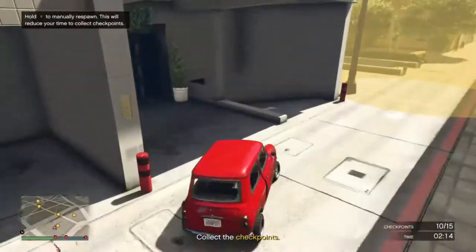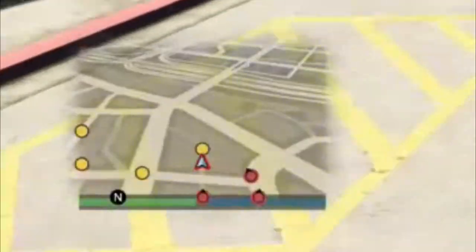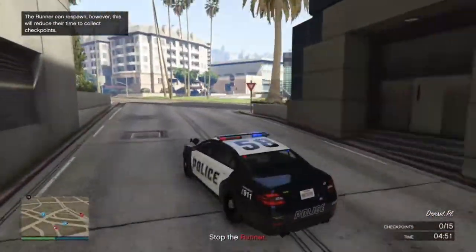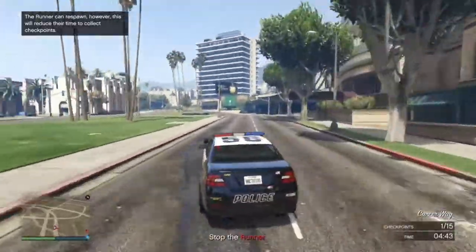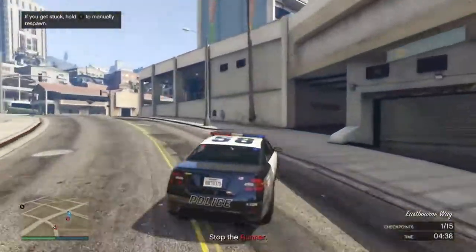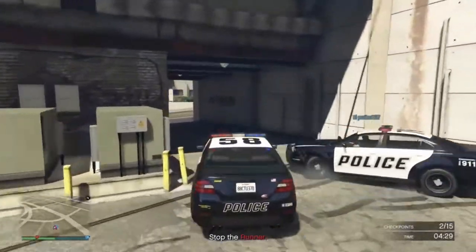You need to be using the tight alleyways. As the runner, you can see where the checkpoints are on the mini map. But the police cars - I think they're the interceptors - you cannot. So the mini can see where he's going but the police cars cannot see where the mini is going. The only way, as a police car, you're likely to know where the runner is going is if you have done the mini part before.